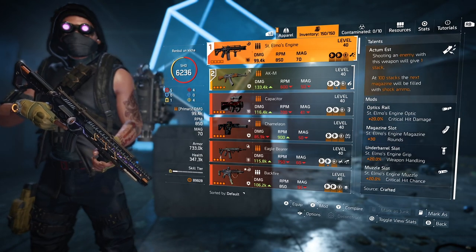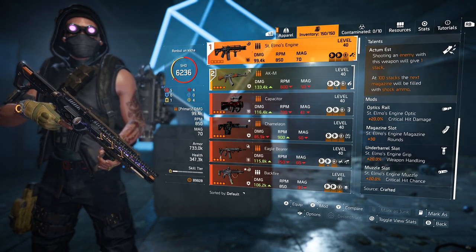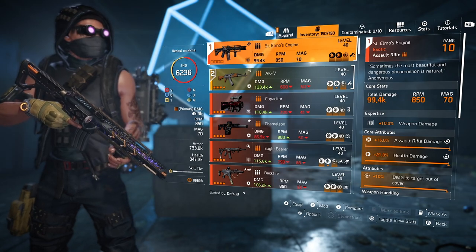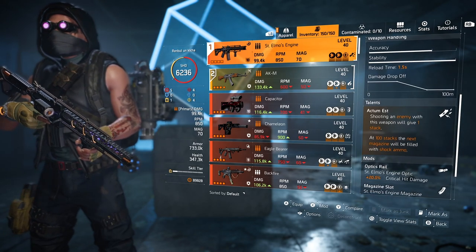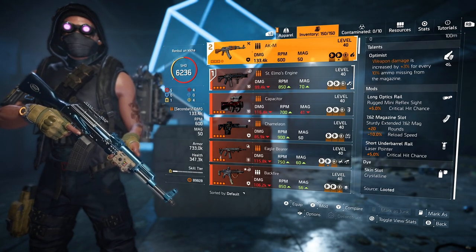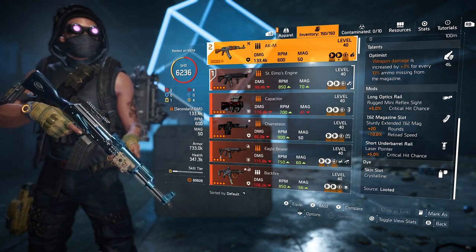If you are playing in a team, Survivalist specialization could be a really nice way to go because you are applying status effects all over the place. Your teammates deal more damage on those enemies, your medkit heals your teammates as well, and you have fire grenades. But if you want to play more bleed-focused, go with the Demolisher specialization and use the Artillery Turret. It will stagger enemies with explosions and apply a bleed effect that gives you armor repair from the Rigway Sprite chest piece. You can also throw in the Stinger Hive.